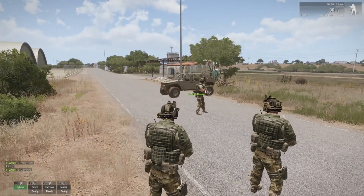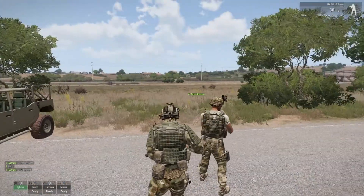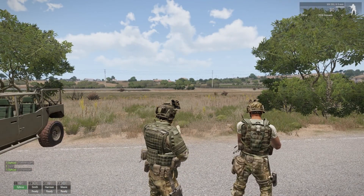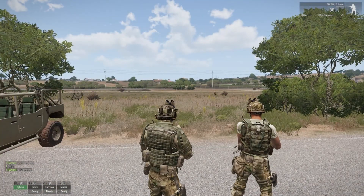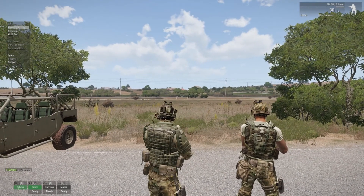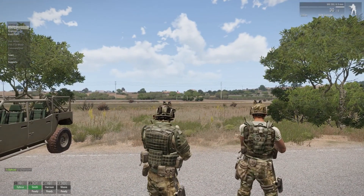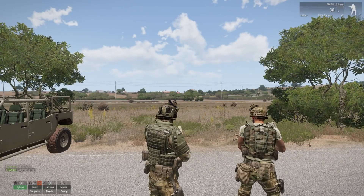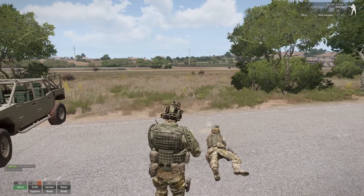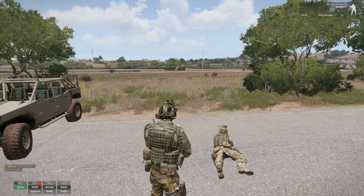There's also a suppressing fire option in the menu. That's useful if you know there are enemies in a particular place but can't see them specifically, or if you want to keep an area suppressed. To use it, select your unit — in this case the auto rifleman — look over at the target area, and select suppressive fire. He'll keep shooting at that spot until you tell him to stop.